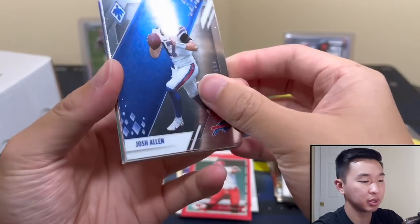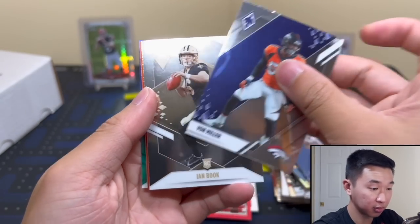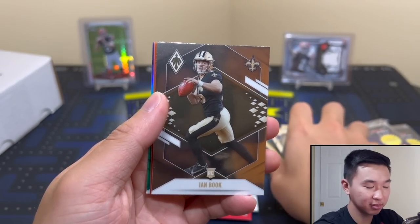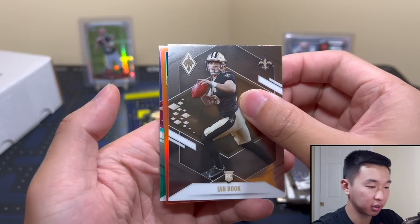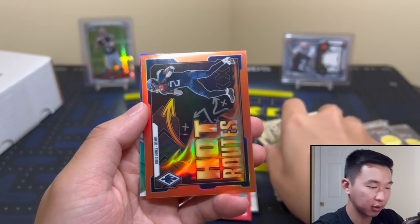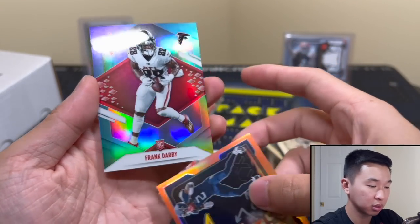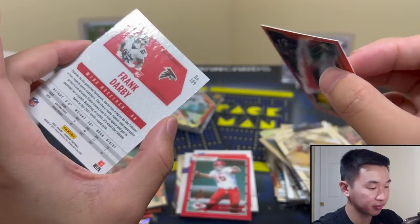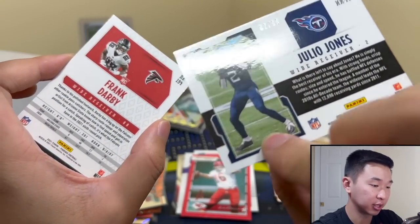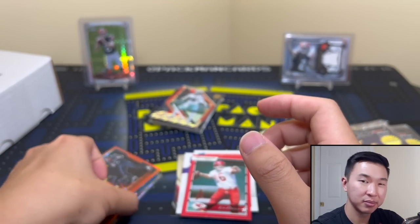Ian Book — yes sir! Jones Hot Routes. And then what is this — Frank Darby, numbered to 99. All right, well got a few cool things but nothing big. It's going to come down to Elite. The first two packs had lower hit odds so I'm not stunned that we don't have as many hits as we usually have.